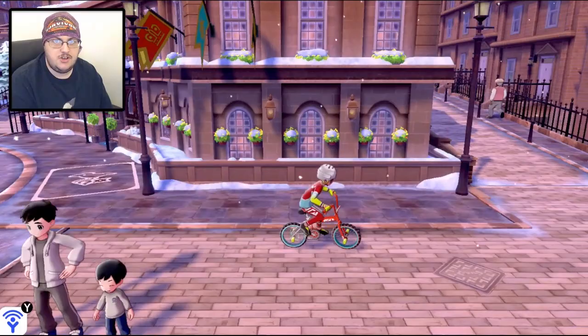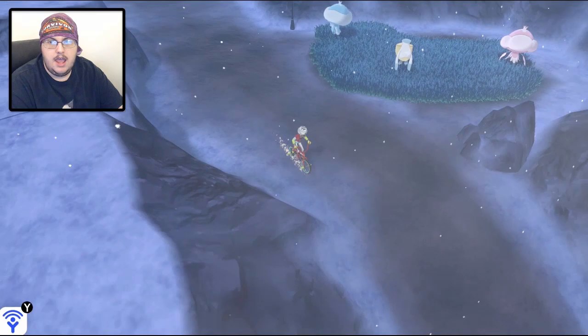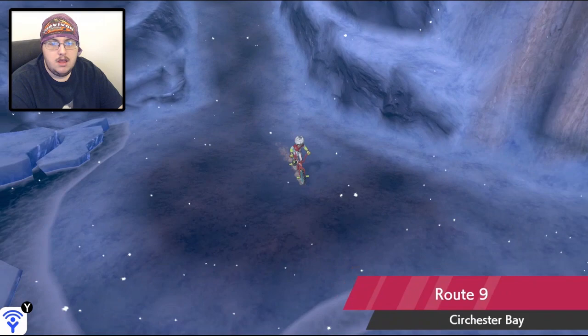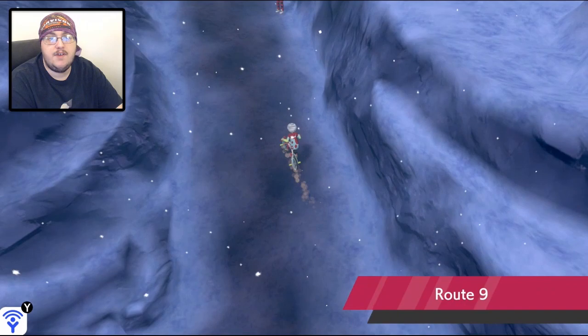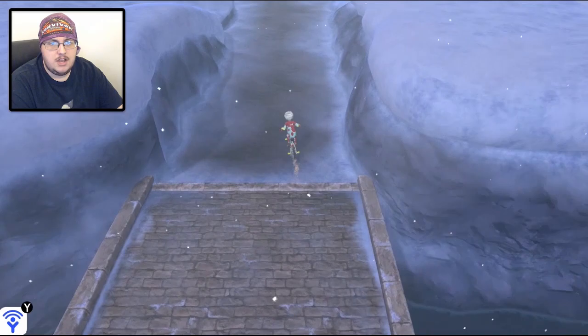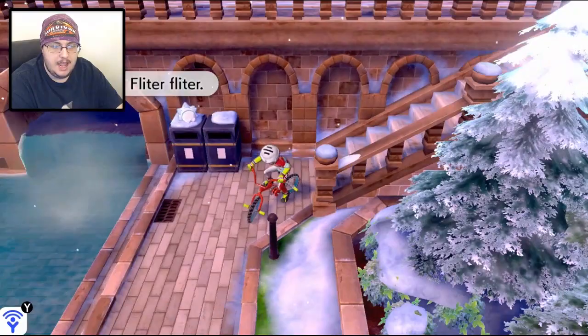We also explored all this city has to offer other than the gym, and then we made our way south over to Route 9! And we saw another new Pokemon down here, but not one that we can actually access quite yet. We fought the trainers over here - male and female. But then we came down here, and we can't quite go to Circhester Bay yet, but there's that thing just sitting there. I don't know what it is, but it looks like an interactable Pokemon. And there was a guy in town that mentioned an Octopus Pokemon, and I wonder if that's the Pokemon he's talking about.